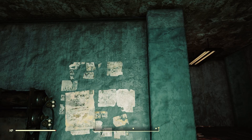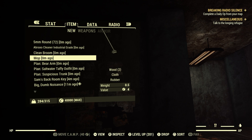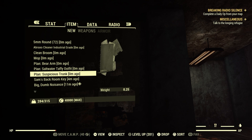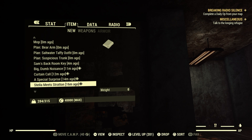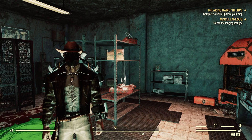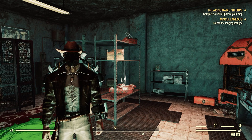Look at that — we do get that outfit! Let's take a look at it here. We got a plan for the bear arm — interesting. We have the Saltwater Taffy outfit, which is Sam's outfit. That's pretty cool. We got the suspicious trunk — that's pretty awesome. That was a lot of fun, a lot of fun. I hope you guys enjoyed the video. Please like, subscribe, and share when you have the chance — it really helps me out.